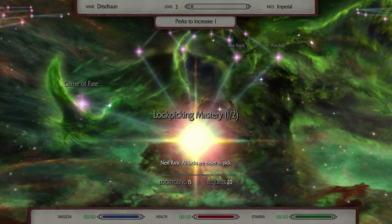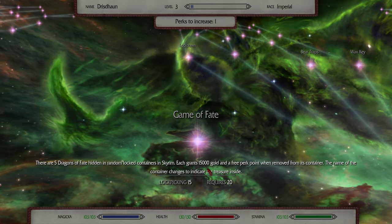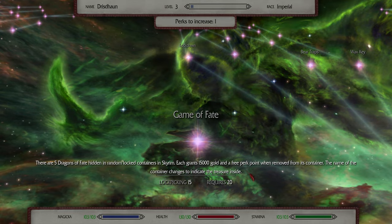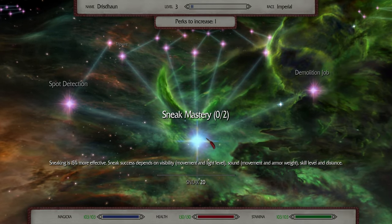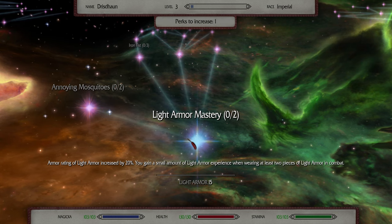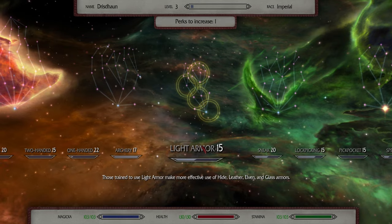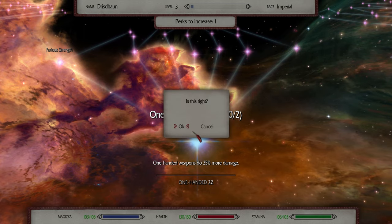What do we have here? Game of Fate — there are five dragons of fate hidden in random locked containers in Skyrim, each grants 15,000 gold and a free perk point when removed from its container. The name of the container changes to indicate the treasure inside. Interesting. Success depends on visibility and sound, skill level and distance. Armor rating of light armor is increased by 20% when wearing at least two pieces in combat — that might be a good one. We are wearing light armor. One-handed weapons just do more damage — all my weapons just do more damage. That might be nice, actually.